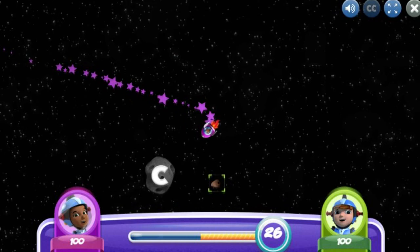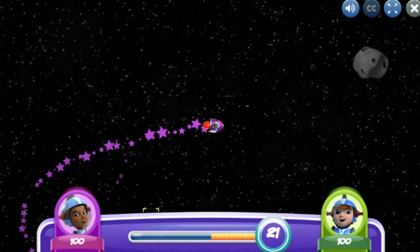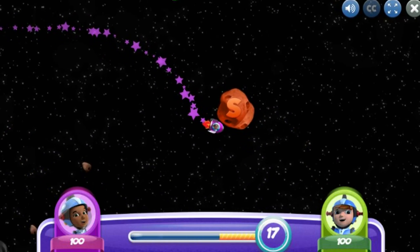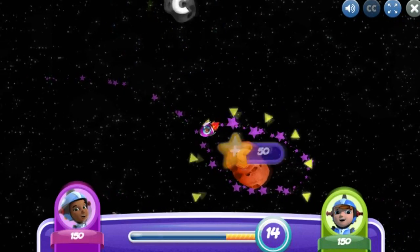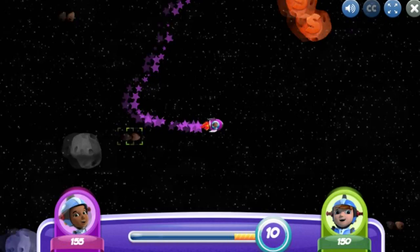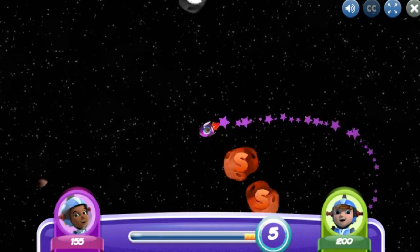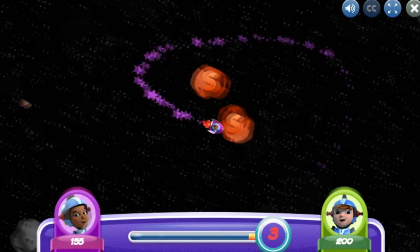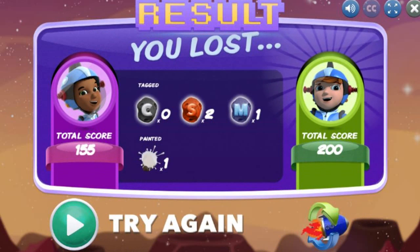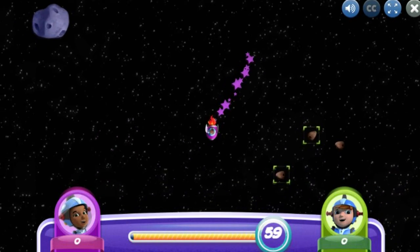Like Commander Cressida says, to do it tomorrow, you have to imagine it today. Oops! You can't tag an asteroid that's already identified. Paint some asteroids! Better luck next time! You identified mainly S-class asteroids. Your spaceship will follow your cursor.